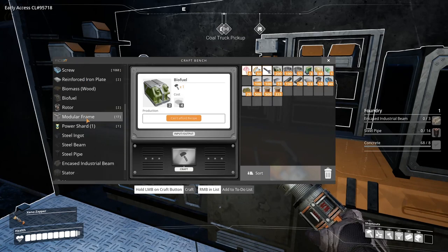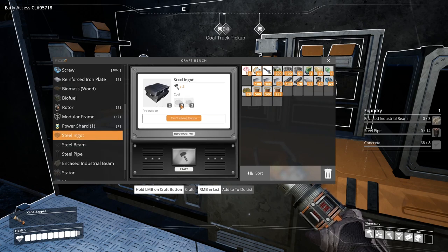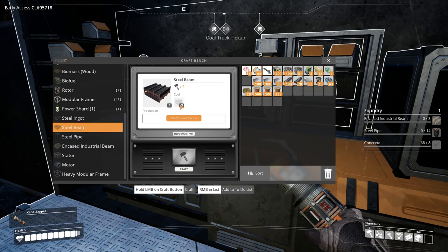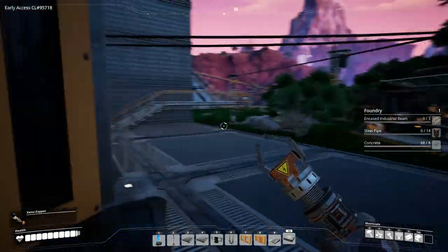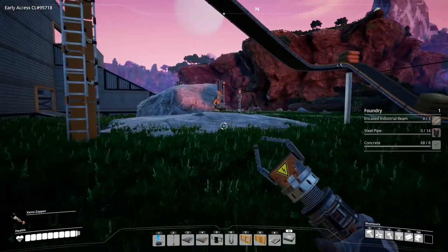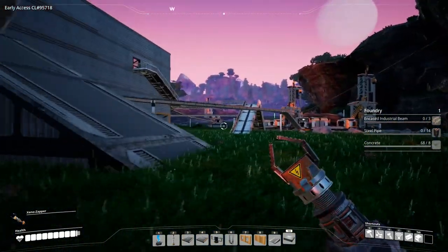Let's make some steel. We need to build 14 steel pipes, which requires steel ingots. Steel ingots requires iron ore and coal — so we're going to need to grab some of that. Encased industrial beams requires a steel beam, and a steel beam is made from iron ingots, and it requires concrete. So we need to grab some iron ore, some coal, and some concrete — fairly easily done. We just need to run over to the iron ore mine down here. We'll want to build a miner as well, because we need to extract the iron ore next to the coal.